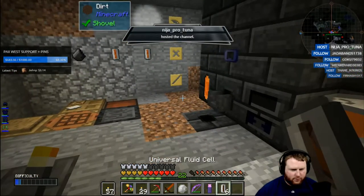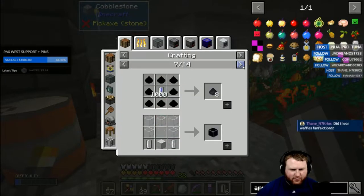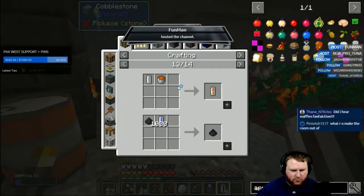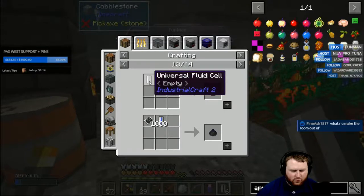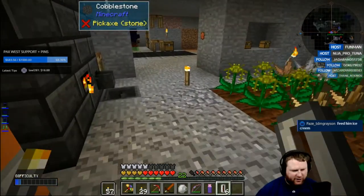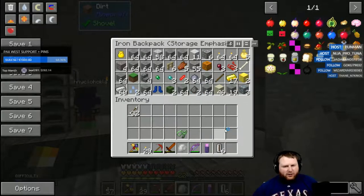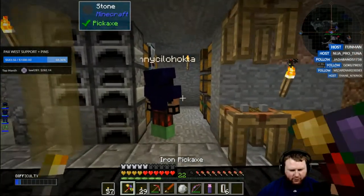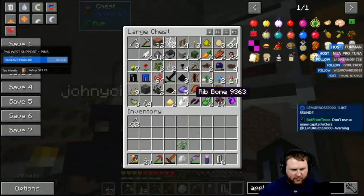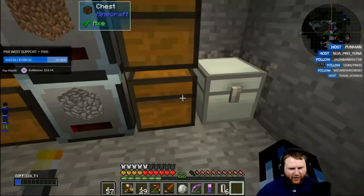I found some adamantium. How do I get the universal fluid cells into a bucket? I wonder if I can just put it into inventory with a bucket and it'll work. Thank you for the host by the way ninja pro and fun man, I do appreciate it. I don't know what I did with my bucket. Could be in one of these chests.